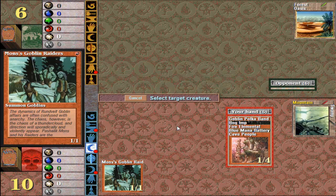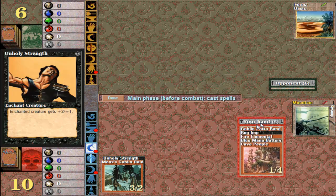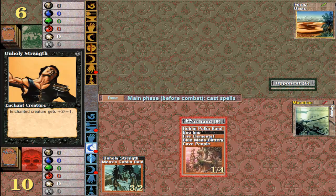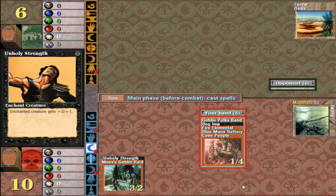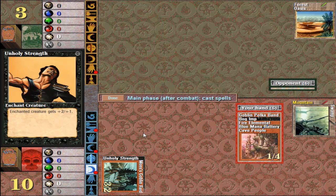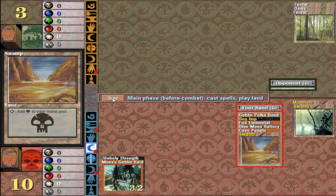So I'm going to cast unholy strength. Now this is an enchantment, so you've got to click on a creature. You'll notice that it's jumped to three-two, but the original card still says one-one — that's because unholy strength gives plus two, plus one. So already this creature's looking pretty good for a first-turn creature. Now, enchantments can also be general enchantments which basically just sit here at the side and do various things, but this one's an enchant creature. There's also enchant lands. I think it's just enchant creature, enchant land, and general enchantments. So I'll swing for three, and now he's down to three damage — and he couldn't block that.